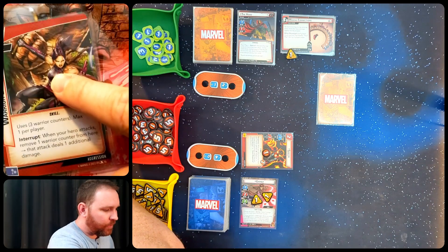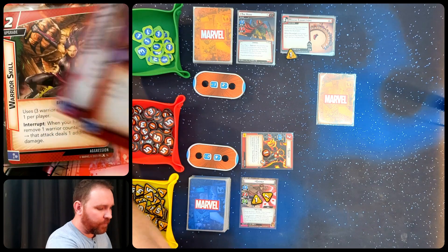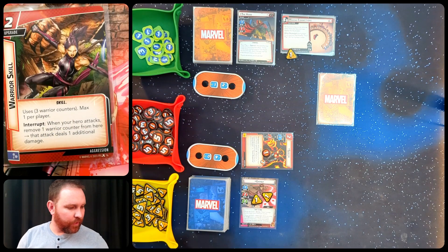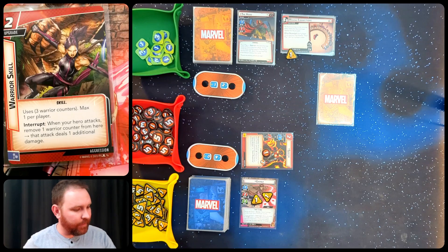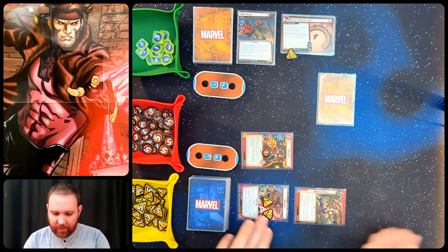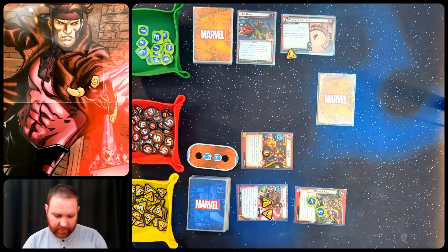Then I'm going to play Warrior Skill, which costs two. This card has three Warrior Counters, and when I attack I can remove one to deal an extra damage. I'll attack with Gambit, spending one counter from Warrior Skill, so instead of attacking for two he'll attack for three, bringing the Hood down to nine.